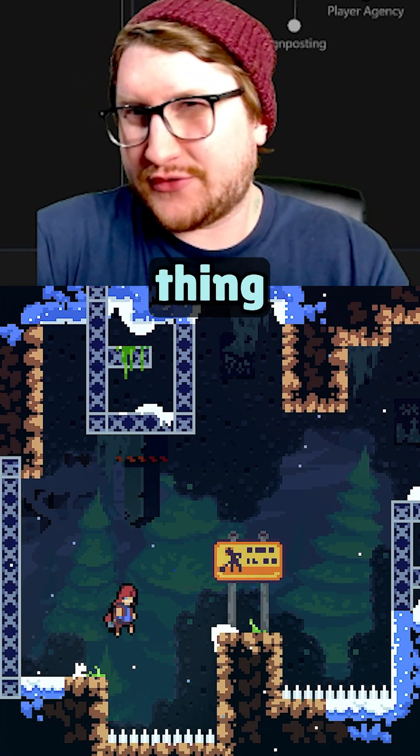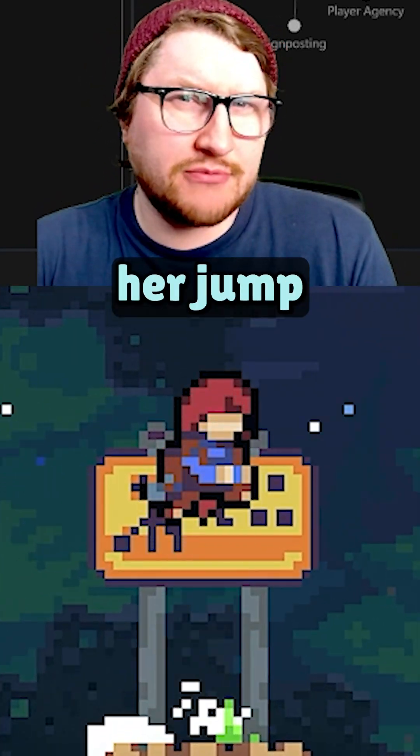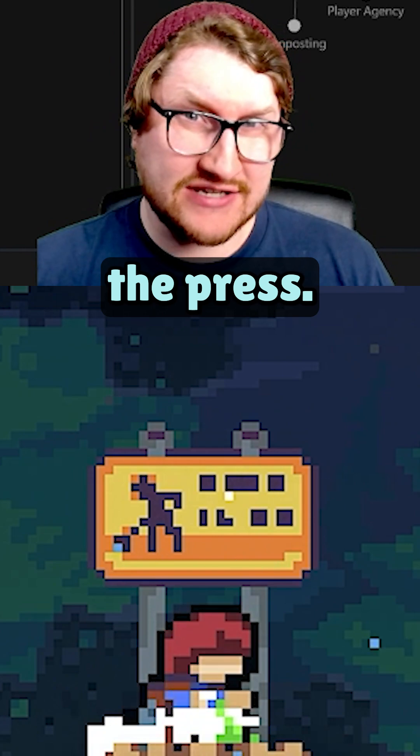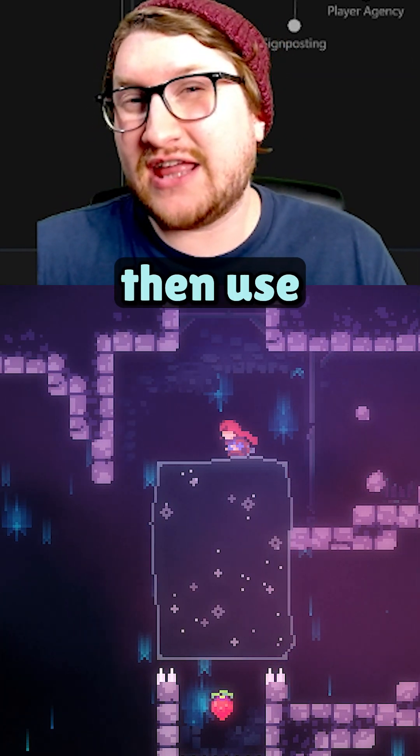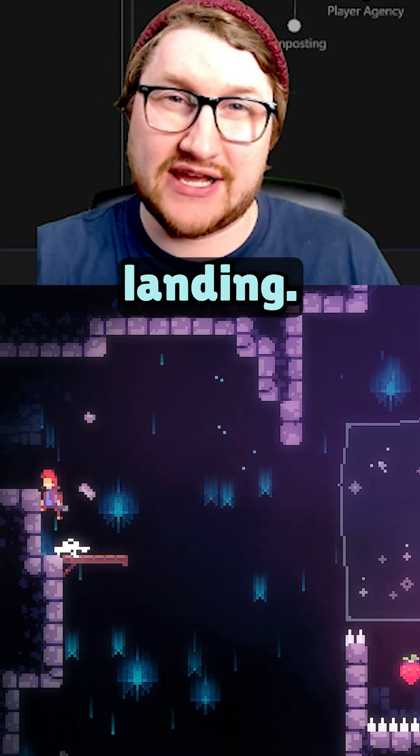The final really simple thing that Celeste does is it ties her jump height to the jump button. The longer the press, the higher the jump. This gives the player a multitude of jump heights and distances that they can then use to make sure that they stick the landing.